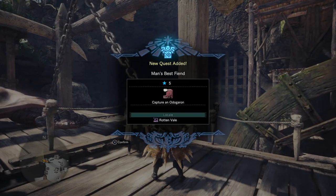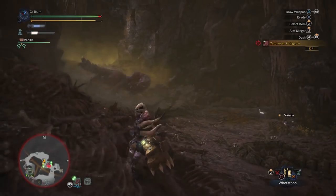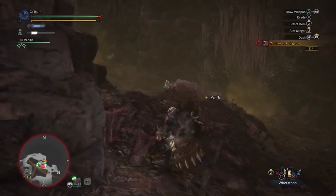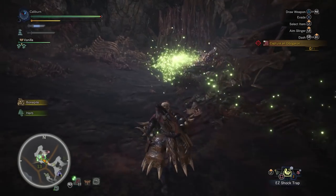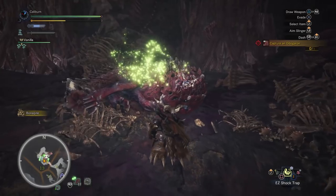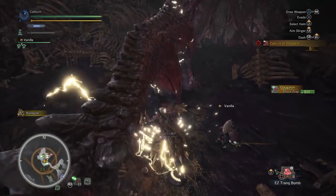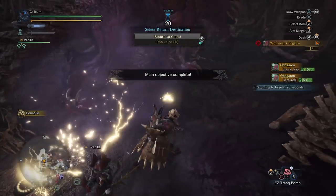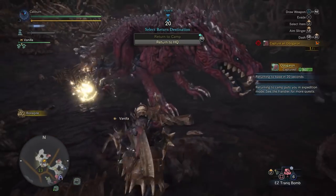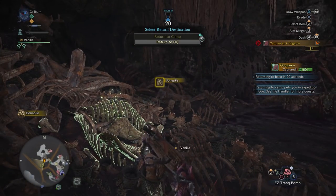A last word of advice: always capture monsters if you can. They yield better rewards than killing or carving. To capture a monster, damage it until you see a skull by their icon on the minimap. Lay a pitfall or shock trap and lure them into it, then get close and throw two tranquilizers to knock out the monster and end the battle. You can wait until monsters return to their nest to sleep and drop a free trap on them. Capturing is always recommended, especially for harder fights, since even when a monster is in critical health it will still put up a rather lengthy battle before going down.